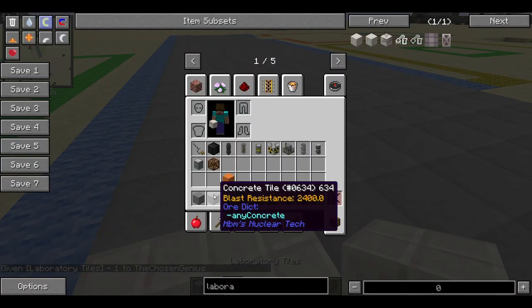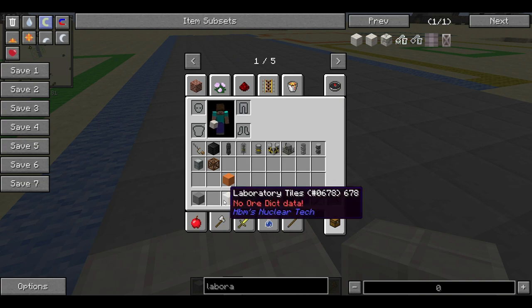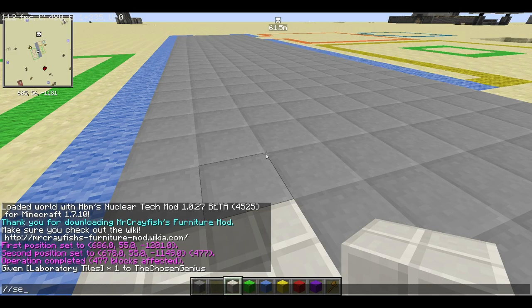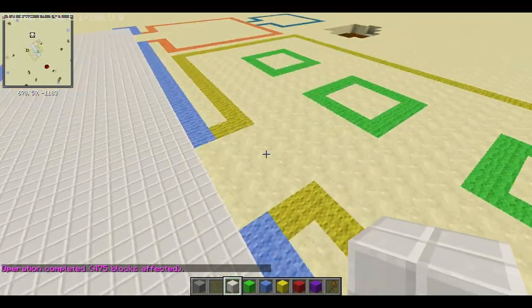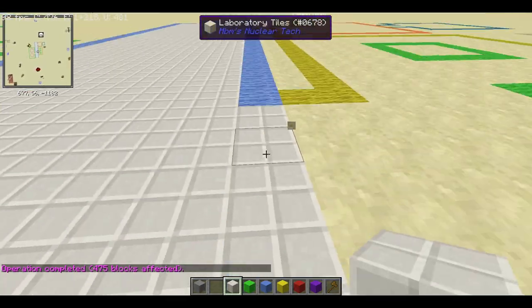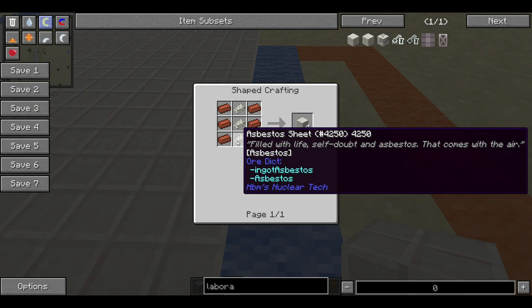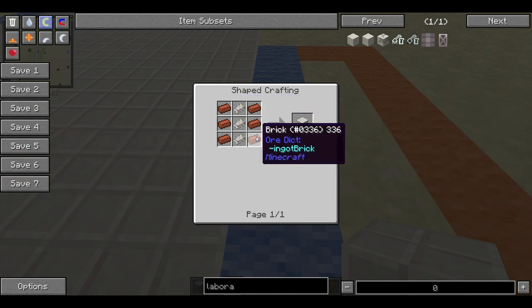You know what, let me just go ahead and replace that. I'll make this out of laboratory tiles, and then the other ones will be made out of concrete. The only problem is that these are extremely expensive — require 3 asbestos sheets and 6 bricks, which is not for everyone.